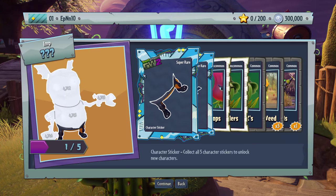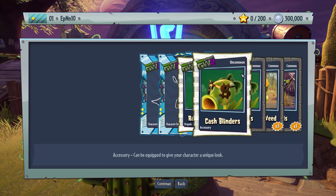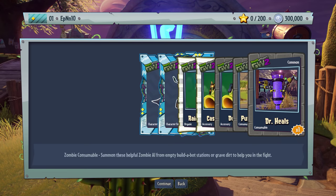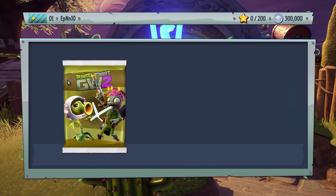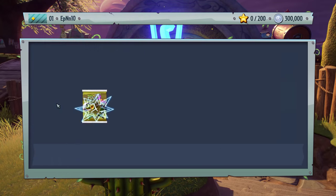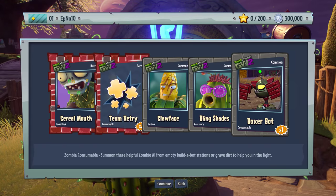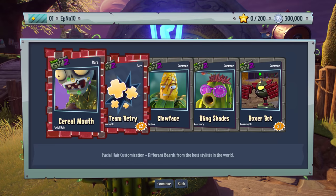We got the Mafia dude — this unlocks two character stickers. Rainbow Pops, Cash Blinders, Double X's, Pumpkin Weed, and Dr. Heels. Helpful Fun Pack — Boxer Bot, this is like the zombie version of Bonk Choy. Blink Shades, Claw Face — and that guy got messed up, he's ready to fight.